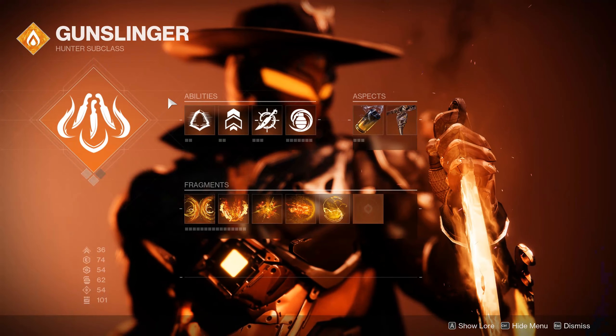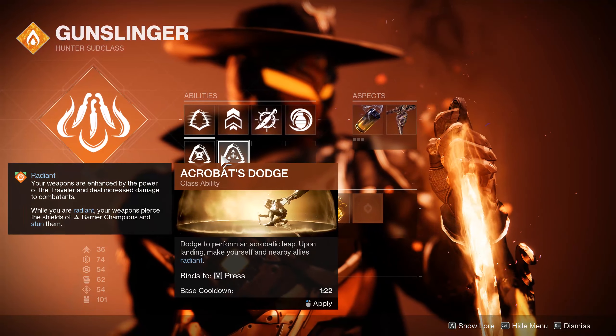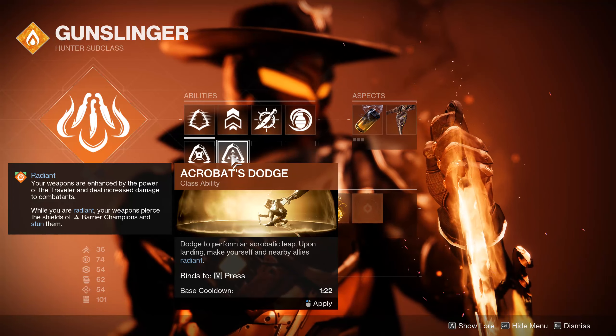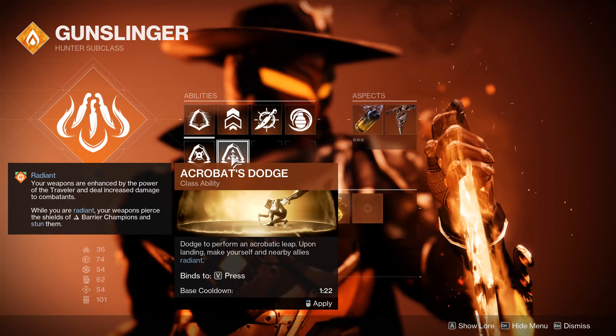Starting off with the subclass verbs, the first and probably one of the most common ones is Radiant. If you don't know what it does, your weapons are enhanced by the power of the Traveler and deal increased damage to combatants, while Radiant makes every weapon anti-barrier and able to pierce barrier champions. It is a simple plus 10% buff — very good just to have an extra oomph to almost anything, making every damage phase better.